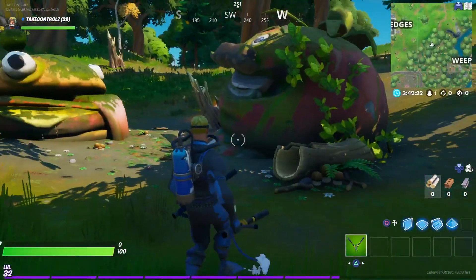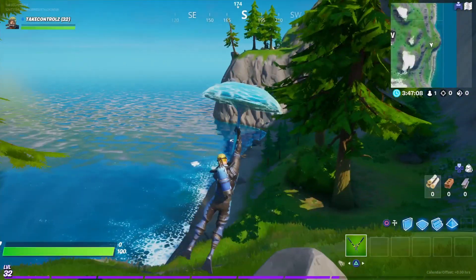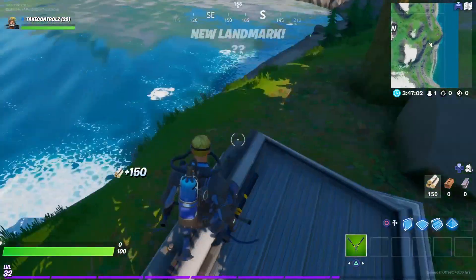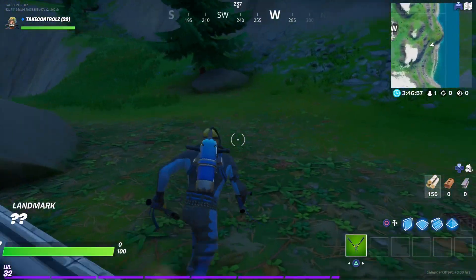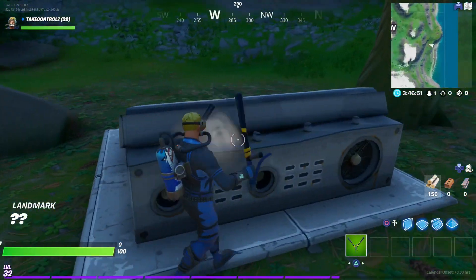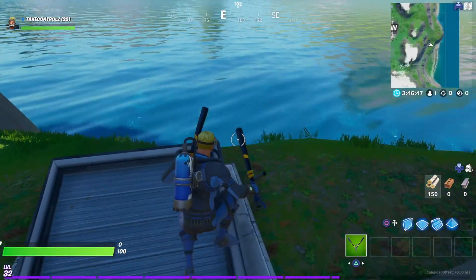And check this out - just east of Retail Row, look, there's an entrance to a bunker. What a surprise! I don't know if there's another one somewhere else, because there's normally two of these things on the map. How funny is that - we have a bunker entrance.